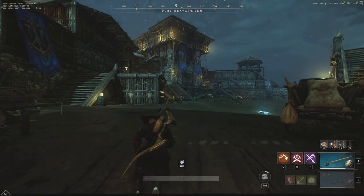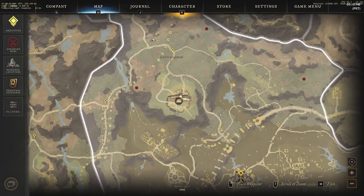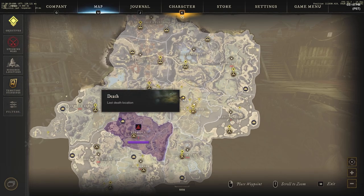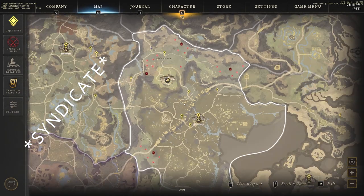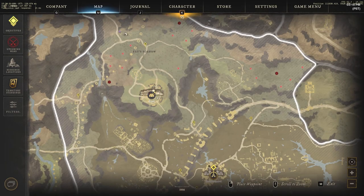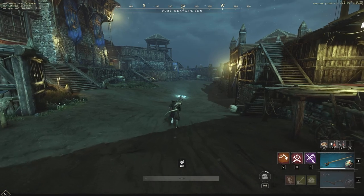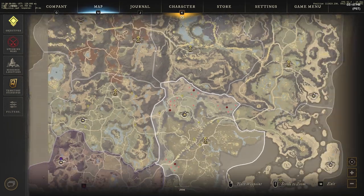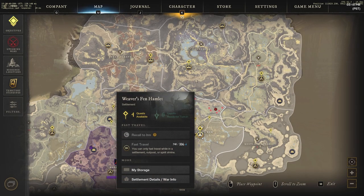First thing you're going to have to do is actually go to Fort Gate, run into the middle of the fort. We're going to zoom out for you guys. Right now Everfall is claimed by the Sentinels, and we can see there is actually another settlement over here called Weaver's Fen. This is the one we are going to be going for. We ran up to the fort, go right into the center, and you can see it's unclaimed because it is a white territory. If you hover over it you can see that it says unclaimed.